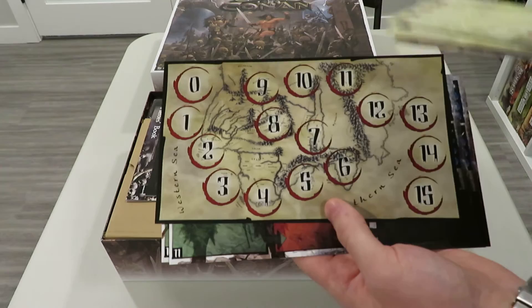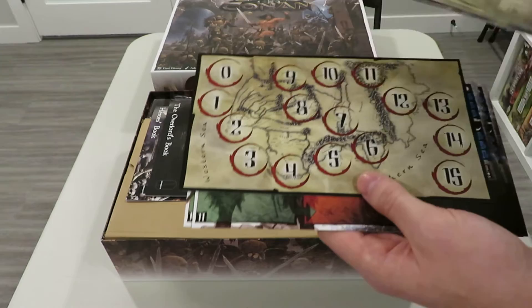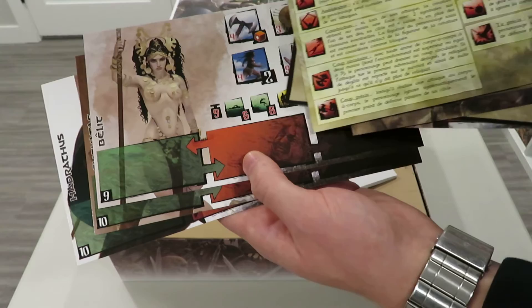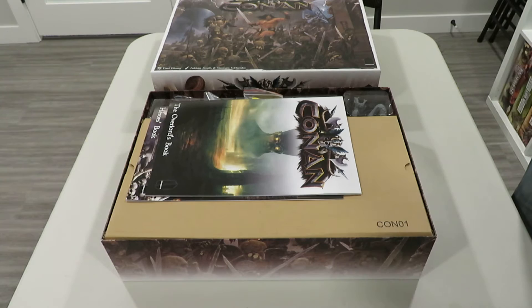You've also got a round tracker — as rounds tick by, certain scenarios tell you how many rounds you have, and I'm assuming when you hit the limit it's game over. There are also reference cards, which are quick references to the abilities shown in the green, yellow, and red areas on the player board, so you don't get lost during play.